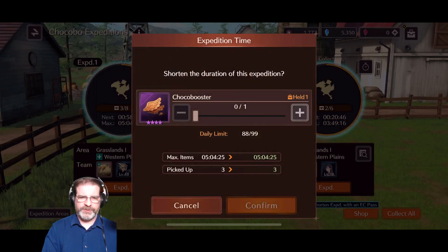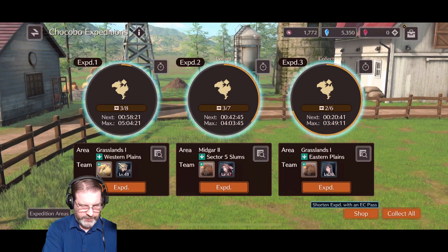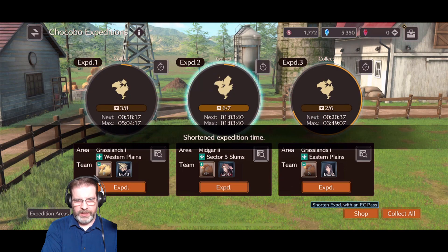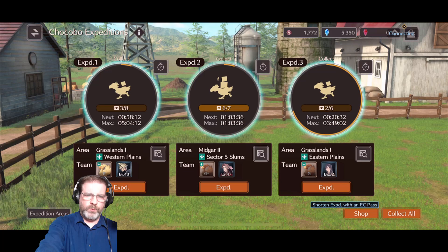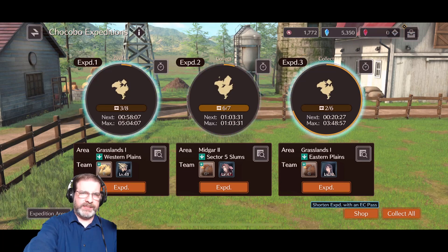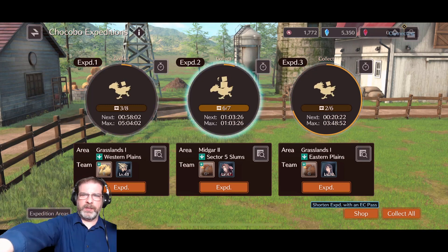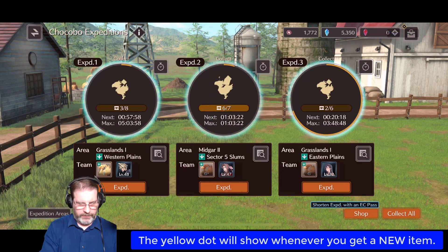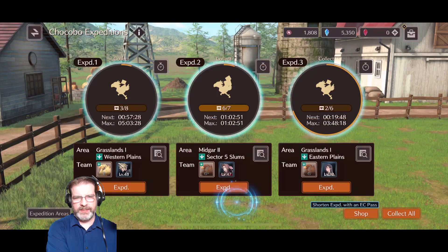Remember, you can also use your Chocoboosters here. Let's see if I can clear out this Midgar Sector 2 real quick — it's only one item left. One thing I noticed: if you get the item that you want, next to where it shows 6 slash 7 for the chest, there will be a yellow dot, kind of like up in the top right-hand corner of the screen. That yellow dot means I got the item that I need. We didn't get it this run, so we'll keep exploring that area until we do.